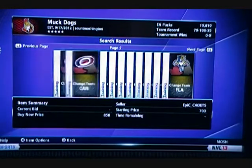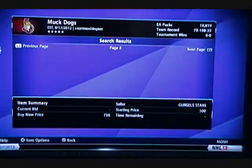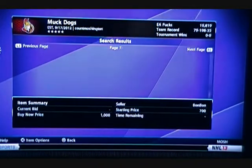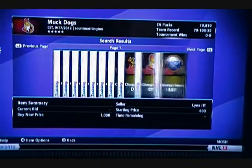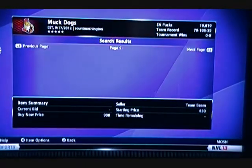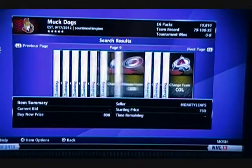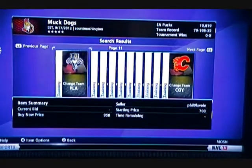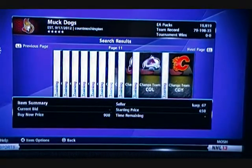This is day three of my attempt to get Wayne Gretzky, just mainly through flipping cards. What I'm going to talk about today is using the minimum buy and the maximum buy to try to find deals.